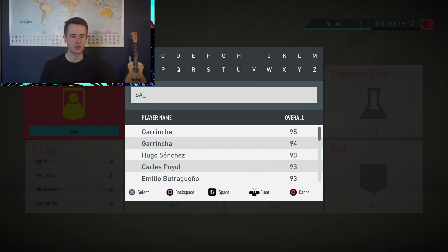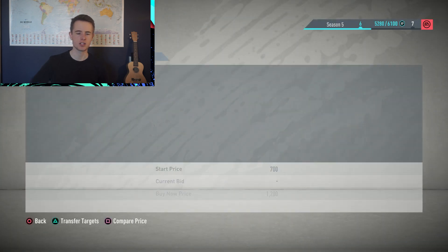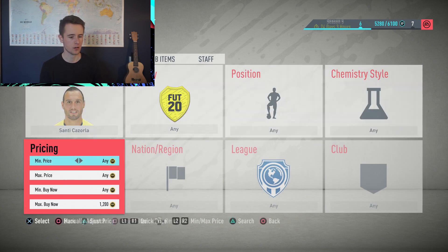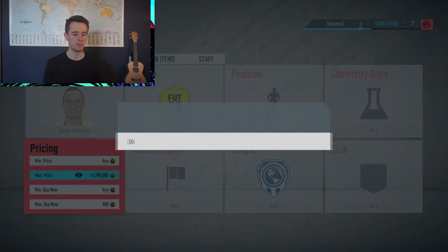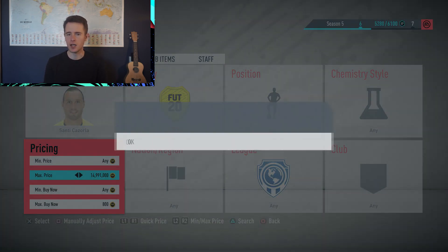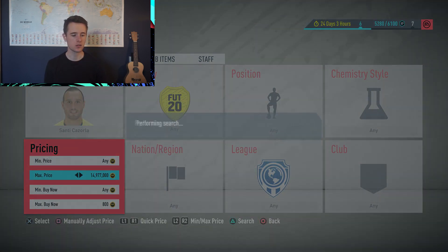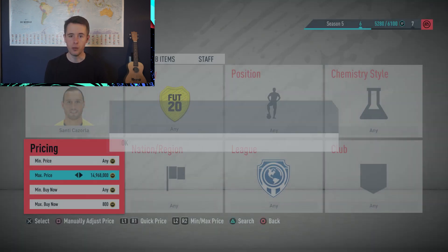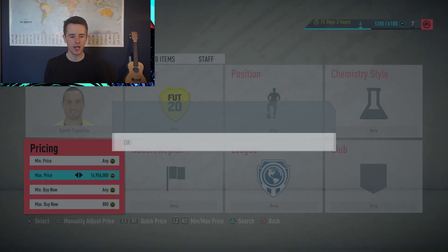I also like to snipe the Santi Cazorla card because he is listed cheaply quite often. The cheapest one right now is 1,200 coins — not a lot of people know that, so I set max buy now to 800. If I pick up a few I can sell them on or hold them and wait for the price to rise to 1,300 or 1,400 coins. You can also bid on this card for 800 or 900 coins as an alternative approach.